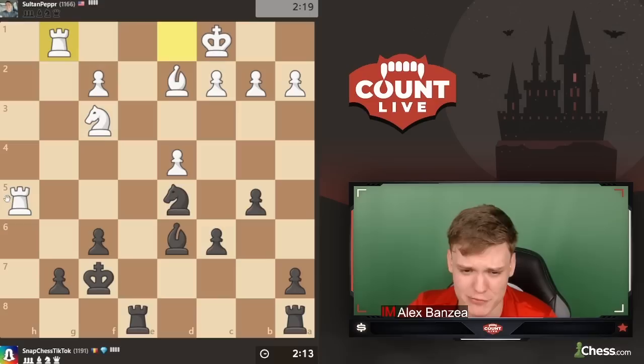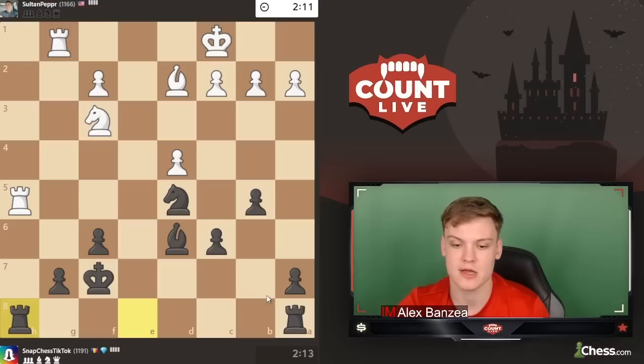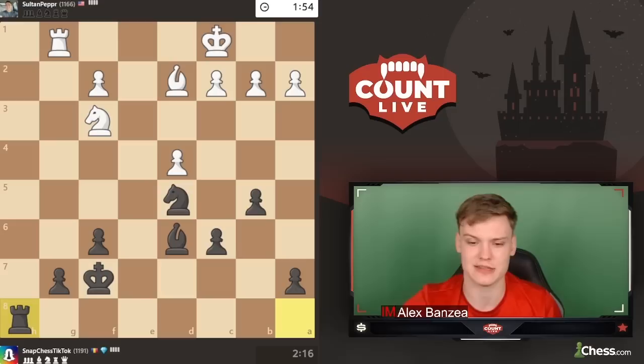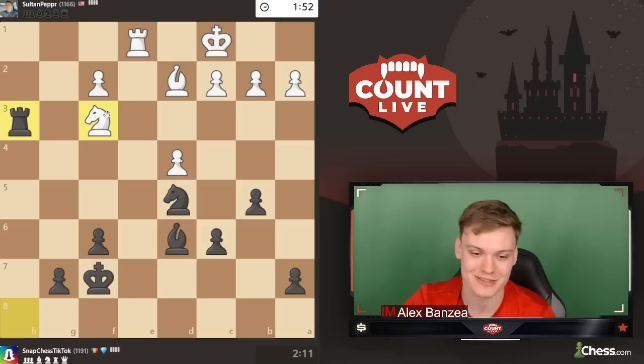Opponent plays rook g1 — I think he has a threat of playing rook h7 and trying to win this. So we're going to try to trade off a pair of rooks, eliminating the potential danger of him activating on the 7th rank and attacking this pawn. After the rook trades he'll have pretty much no threats, and we'll have a weak pawn on f2 to attack. My knight is a little more active than his, restricted by the really nice pawn on f6 controlling both squares the knight can go to.